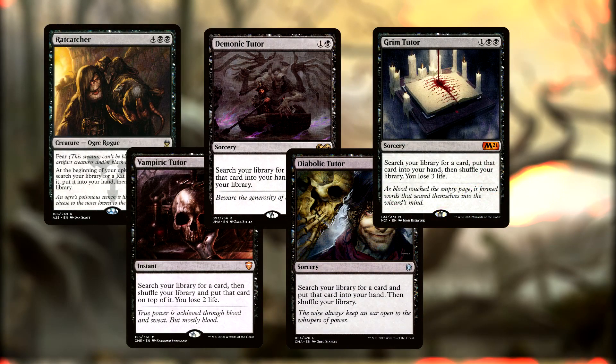For tutoring spells we have Rat Catcher, Vampiric Tutor, Demonic Tutor, Diabolic Tutor, and Grim Tutor. Rat Catcher is another Rogue that has fear, and at the beginning of our upkeep lets us search our deck for a rat, reveal it, and put it into our hand. Demonic Tutor, Grim Tutor, and Diabolic Tutor each search up any card in our deck at sorcery speed and add it to our hand without having to reveal it. Vampiric Tutor is a one mana instant that searches for any card, puts it on top of our library, and takes two life from us.